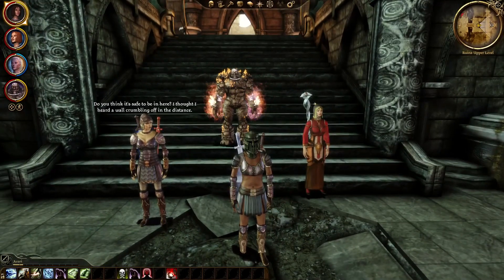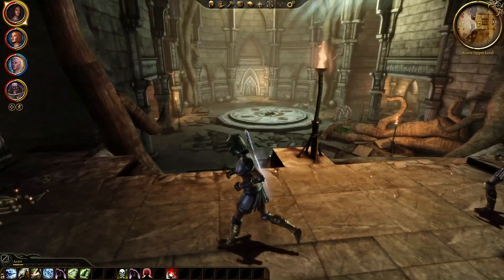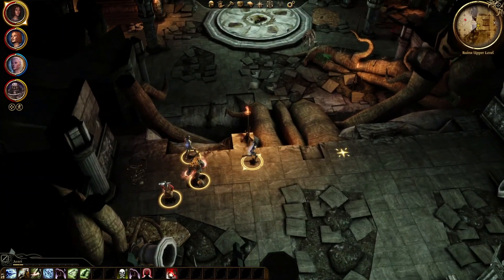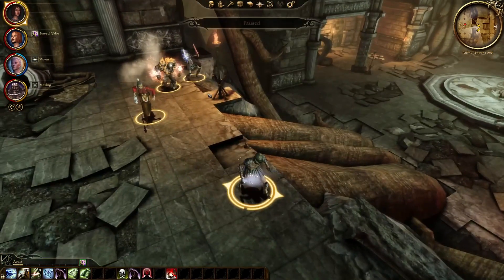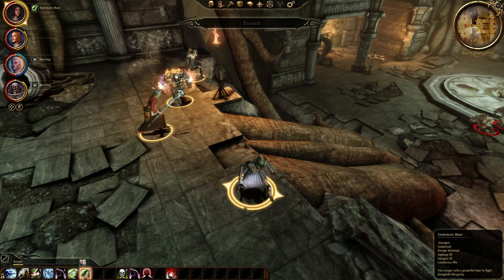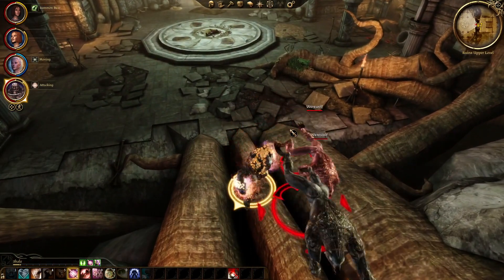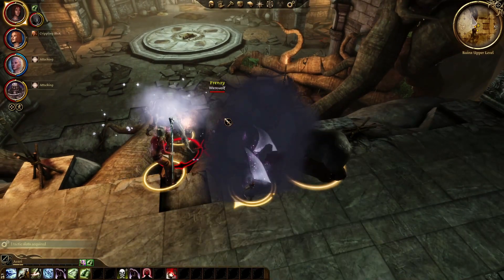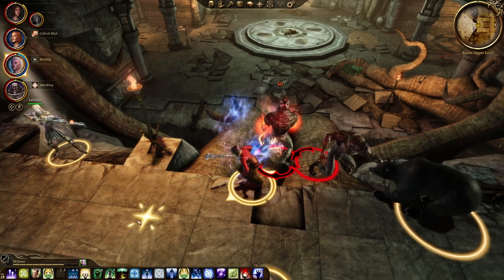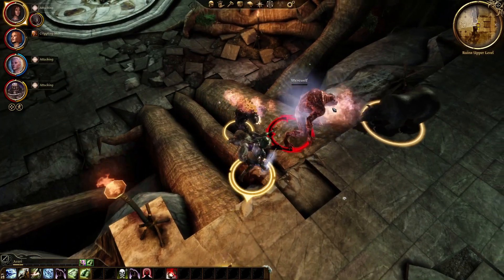I thought I heard a wall crumbling off in the distance. Well, it's definitely not safe here. Freaking werewolves — because why the hell not? Let's see. What manner of beasts? Perfect manner of beasts. Stay here, I will summon my wolf or bear. Bear is better. And our dearest golem will take the hit. Back off a little bit — you're a freaking mage. Okay, they're done anyway.